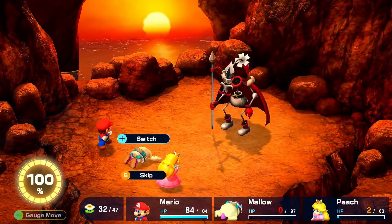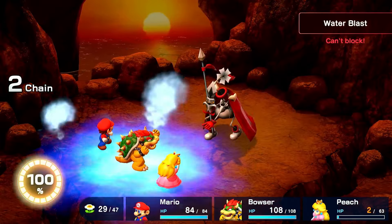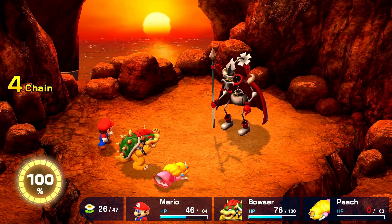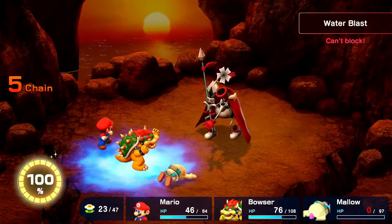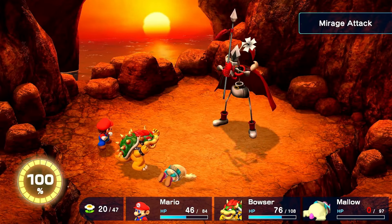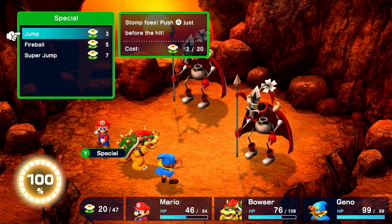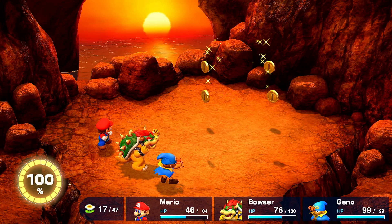They do a Water Blast, missing both, and I switch into Bowser. I jump doing 166, and then he does a Water Blast again, hitting me for 38. I jump doing 168, and I get hit with a Flamestone. I jump again doing 169. He misses another water attack, and then I jump and do 114, and then he splits into another Mirage attack. I defend with both, and I jump, taking out Yardovich.